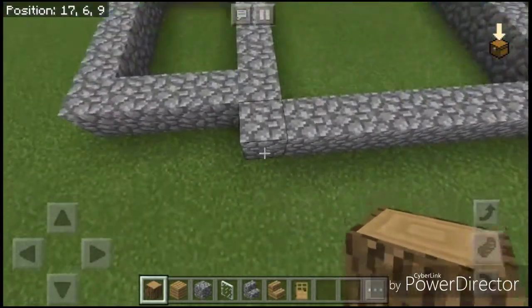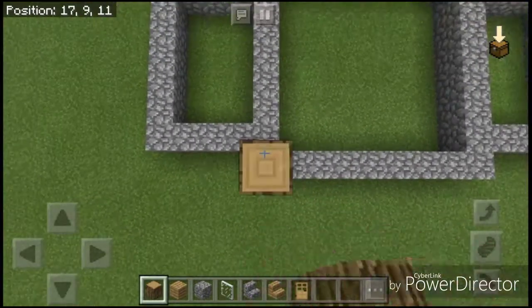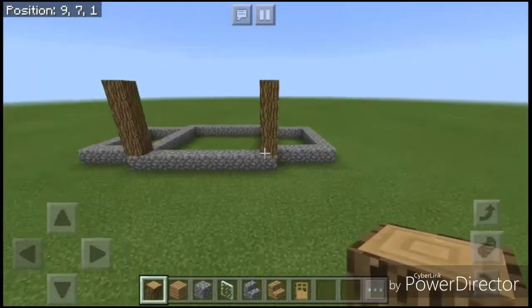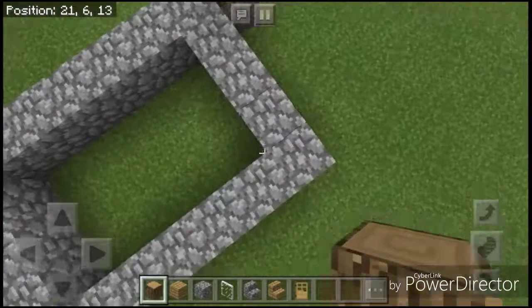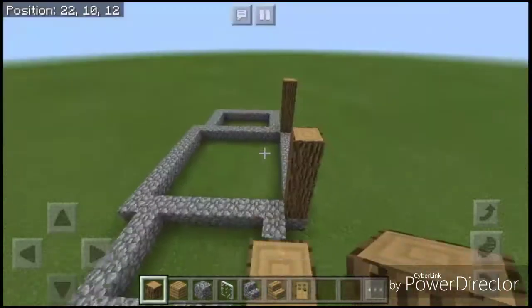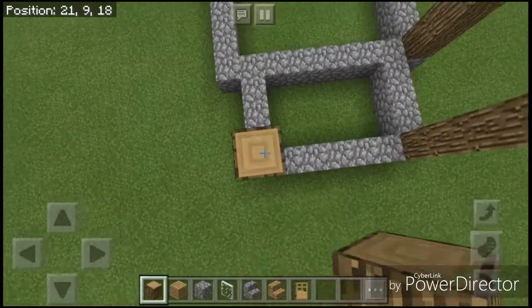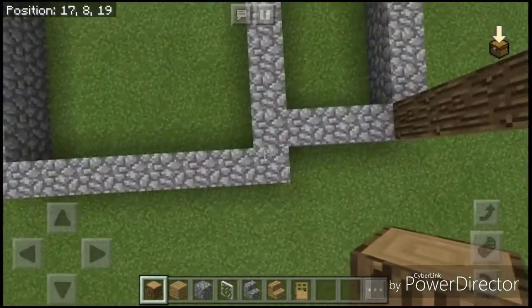On each of the corners, you want to build up three or four oak logs — four is the best. You don't really want to do five because then it'll be a little too tall. On every corner, you want to do this.